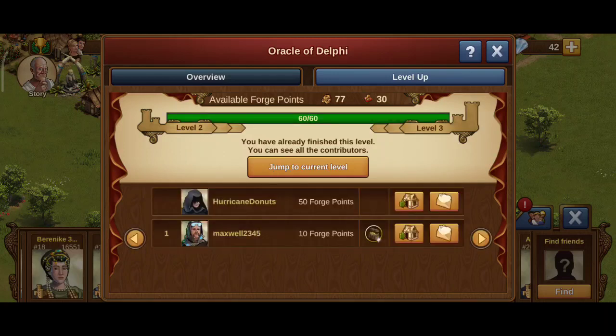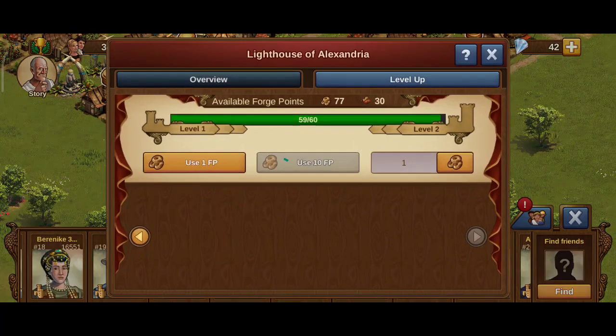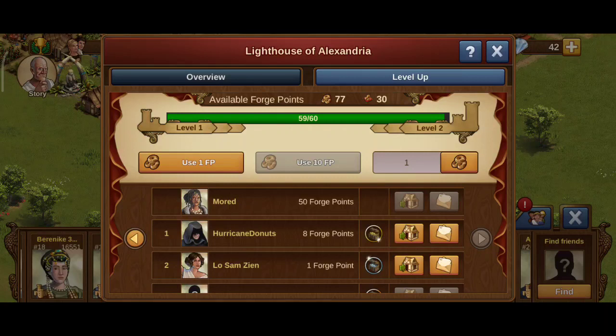And in the third level, only one person was able to pick up 15 forge points for 10. I don't like to be sniped, especially by people on my friends list. So what do we do? We screw him up by deleting the building, and he will never see those eight forge points — they go to the bit bucket, they disappear from the game.